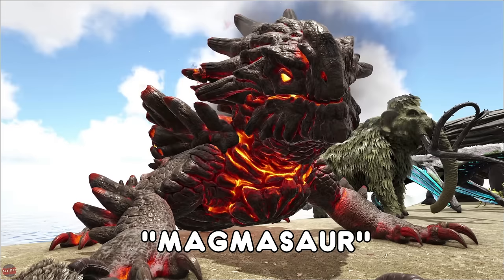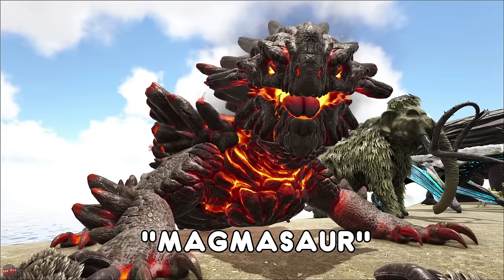The Magmasaur is new to Genesis. To tame one of these you're going to have to go to the lava biome, go inside the volcano, and there's going to be eggs chilling there. These are really tough, really strong — they are not for the faint of heart.